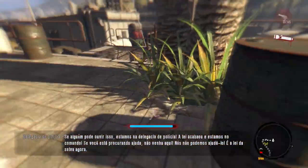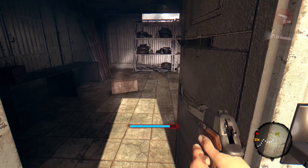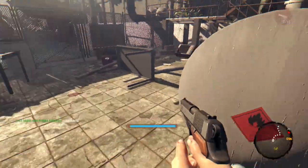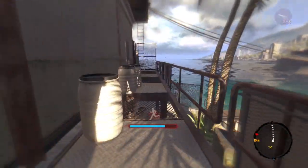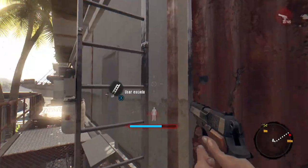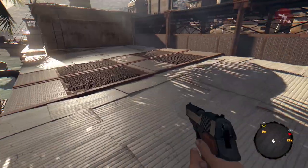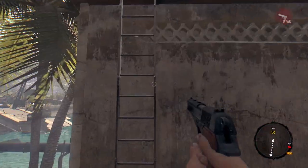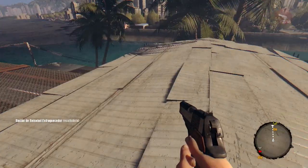A terceira caixa de arma também é de nível dois e ela fica aqui nos fundos da estação de tratamento de água, dentro dessa outra sala, aqui no lado esquerdo — também é uma arma de nível verde. A quarta e última caixa fica no telhado da estação de tratamento de água. Vocês terão que subir dois lances de escada. A caixa está atrás daquele outdoor, no segundo telhado. Mais uma arma de nível branco.